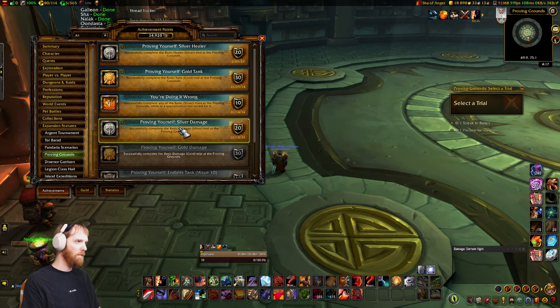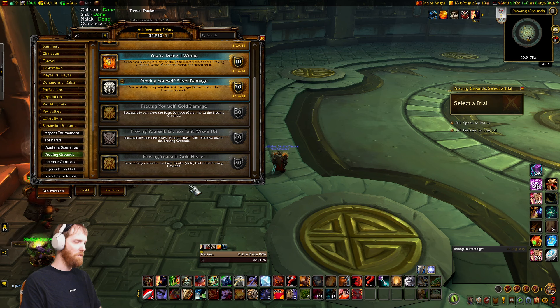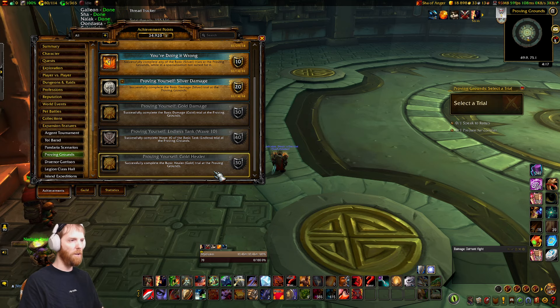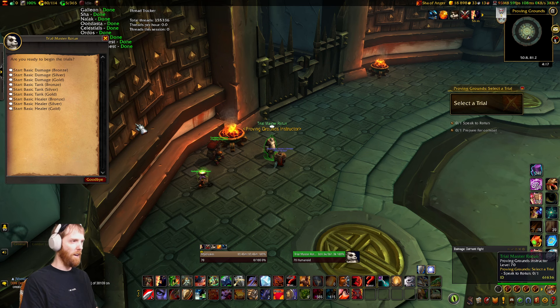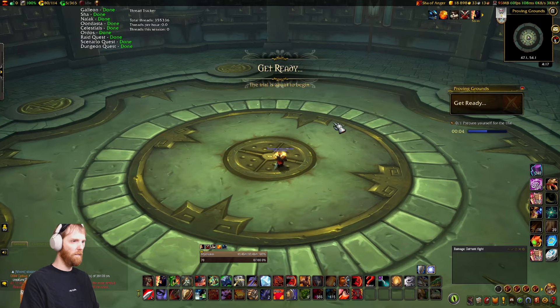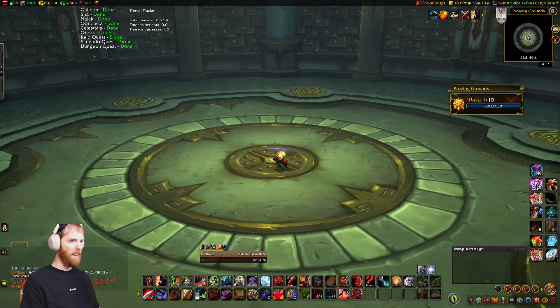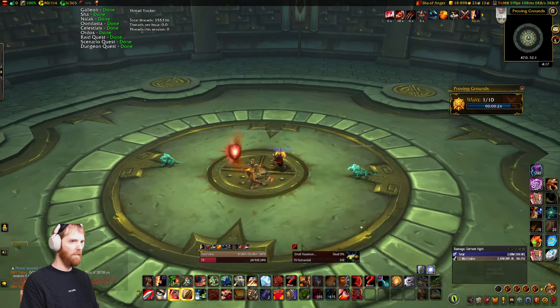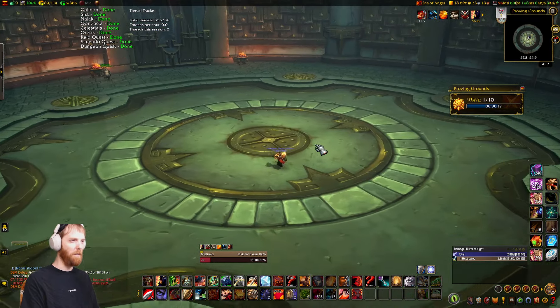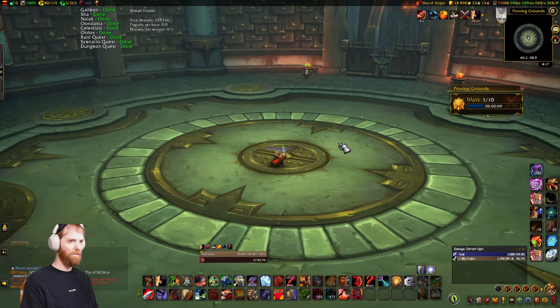Even with these stats not maxed out, this is absolutely trivial. I have 10 million health, every hit I do is a crit, and I have a ridiculous haste — like I'm under the power of double Heroism at all times. I'm about to do a gold challenge in the wrong spec — I'm a tank doing damage gold — and easily get the Feat of Strength. Time expires and success will be yours. For damage, just do the tank one — same difference.